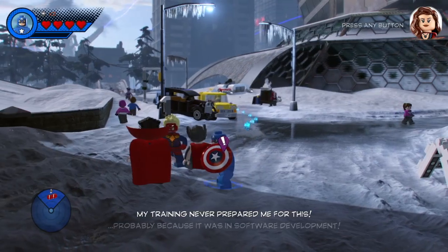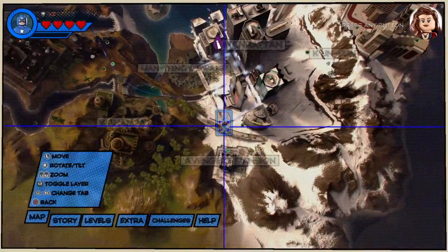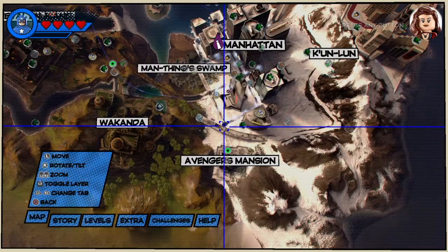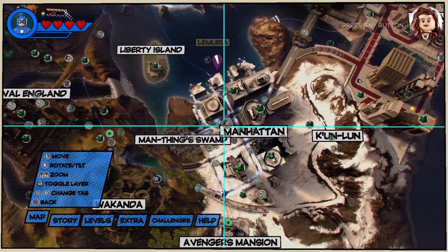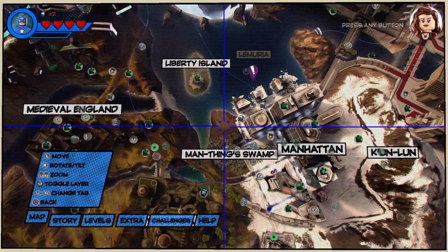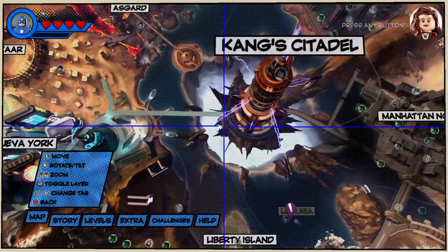See the description below this video for the times of the collectibles if you want to skip right to them. We will need 2 characters before we can start the mission: Red Wolf and Rawhide Kid. I will show you how to get both of them. We also need 500,000 studs to buy the Pink Brick, and I will show you where to buy it.